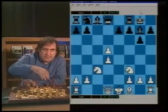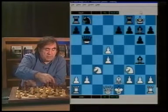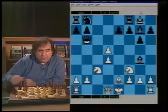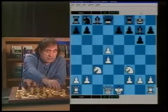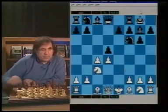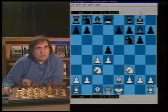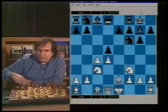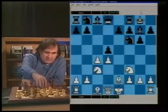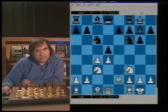White should go Nf3 voluntarily, and then after Bg4 and Be2, Black can even play Qb6. Later Black will play Bxf3, followed by taking the pawn on d4. This position is perfectly safe for Black. If White plays the Be2 move, by playing simply Be2 you cannot count on any advantage. After d5, Be2, Black castles, White castles, Nc6, and White has no advantage at all.